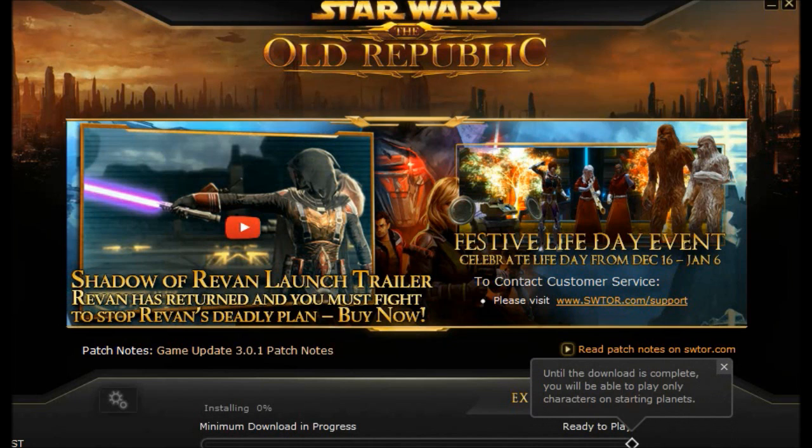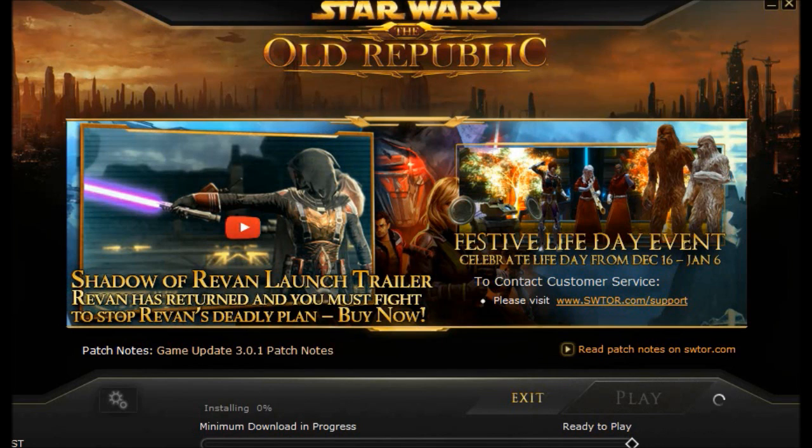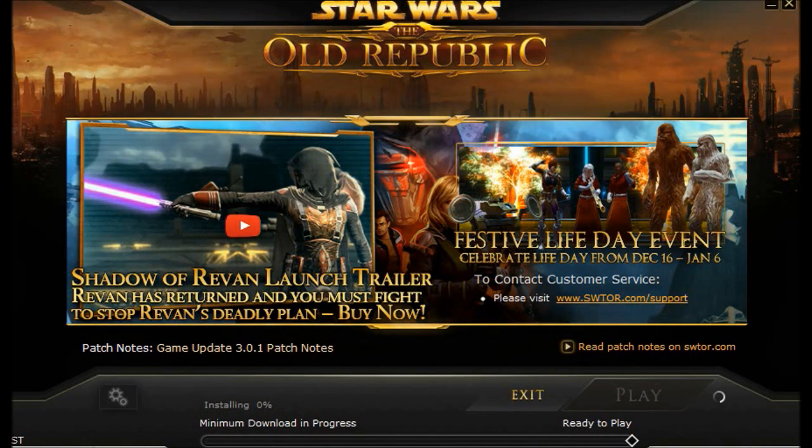I'm not sure if this is a problem that other people are having, but this started since the game updated the 3.10 patch notes. Basically what would happen would be that — let's move just down a bit — this would just basically be staying here for like forever. I would wait; I waited one time for like 30 minutes, and this would still be stuck at 0%.